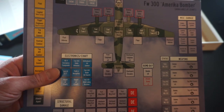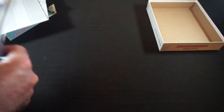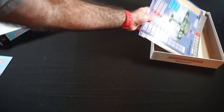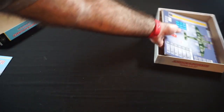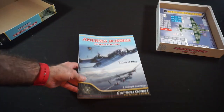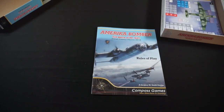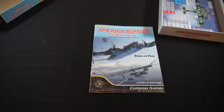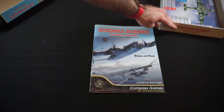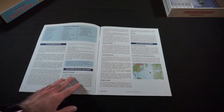We also have the FW 300 America Bomber, which is available at the start. I think we can get all of that back in the box — I was panicking at first when I felt how light it was, but it feels like I've got everything in here. Now we'll give the rulebook a cursory thumb through. I like the cover art.